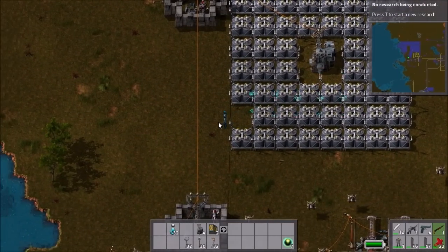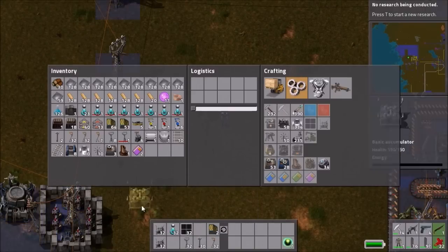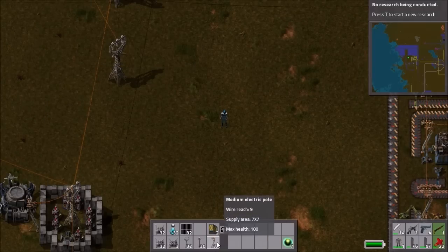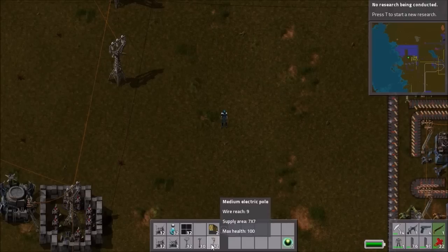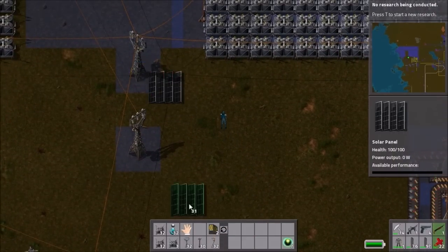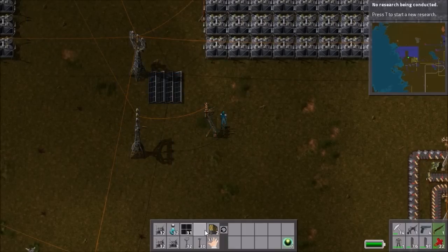If you do not have substations unlocked yet, here I am with just solar panels and basic accumulators. If you only have medium electric poles or small electric poles, I'll show you how to best use them. Start off, you're gonna want to put down a referencing solar panel and get it right in the corner.